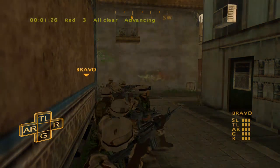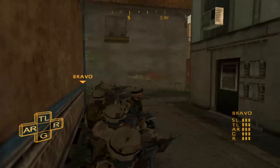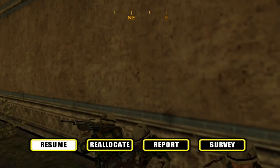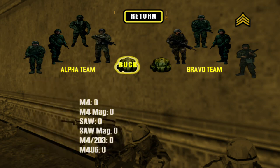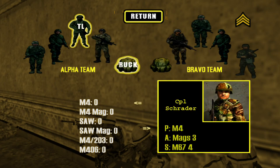You have actions like advancing available. I think they updated the graphics fairly recently — that might be the 2020 support thing. There's a reallocation option for the ruck where you can reassign gear. You select alpha team and then you can exchange magazines or whatever you need.